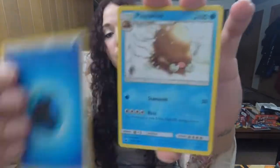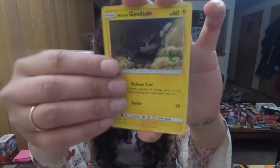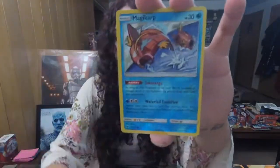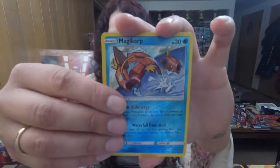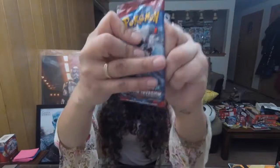We're getting down to the nitty gritty here — four packs left. We're going to have a Steel-type Energy. We got Wailmer, Piloswine, Zweilous, Sigilyph, Pikachu, Alolan Geodude, Stribbes, Munchlax, Magikarp Reverse, and Starmie — regular rare.